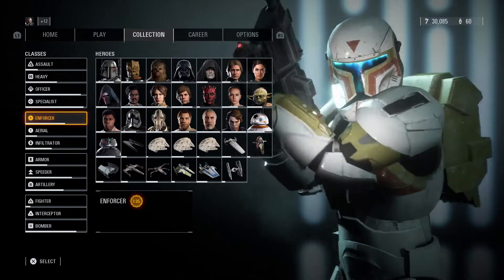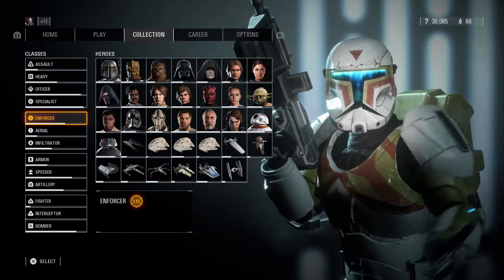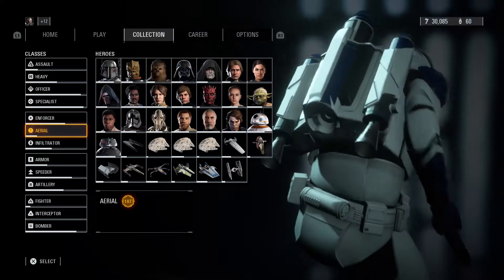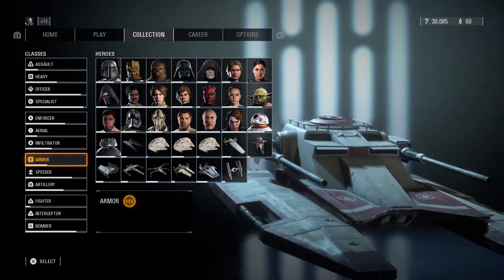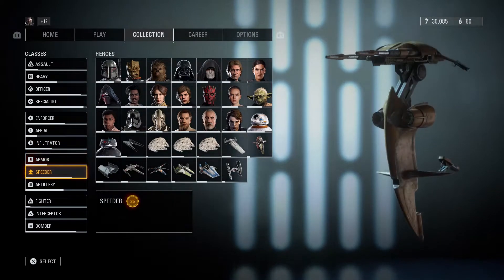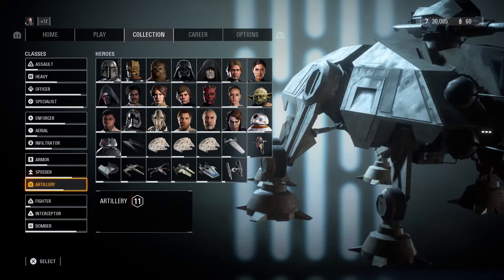My Specialist is at 201. The Enforcer is at 135 — I don't even think I touched the reinforcements this month. The Aerial is at 107, the Infiltrator at 118, the Armor Class is still at 112 — didn't touch that. Speeder at 35, didn't touch that. Artillery, I'm at 11 still — haven't touched that either.